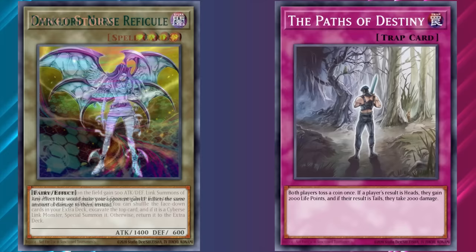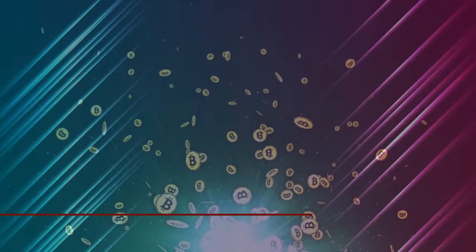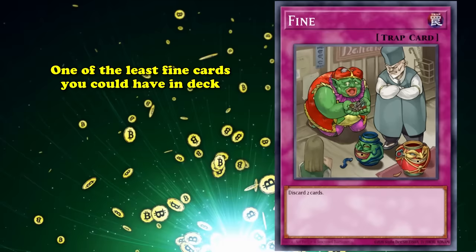That makes it easily the best worst card on this list. And at number 9, we have Fine — the card, not the adjective. Fine is not fine. Fine is very bad. And its effect is very simple: discard 2 cards from your hand.